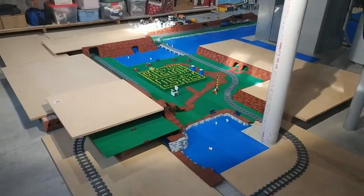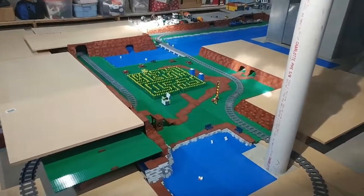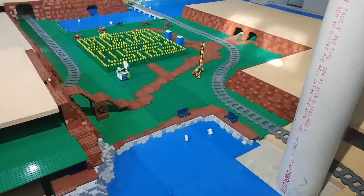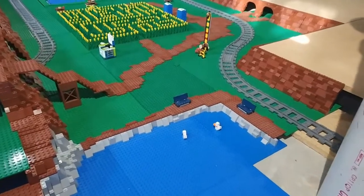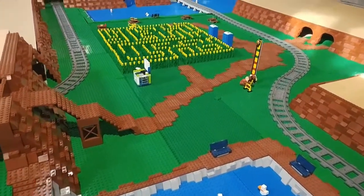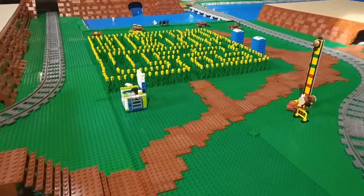During this step I ran out of reddish-brown slope pieces, so BrickLink here I come. While I'm waiting for that order, I started working on the roller coasters and some of the rides. I also added some ducks in the ponds, some benches and picnic tables around the park, and some support beams on the stairway.